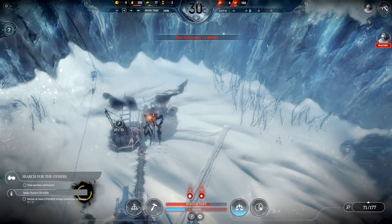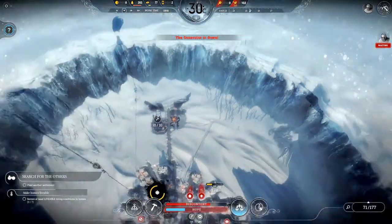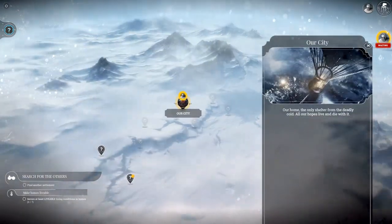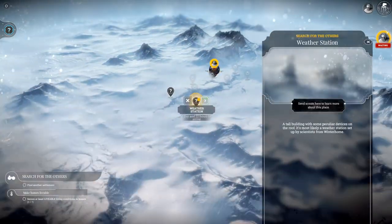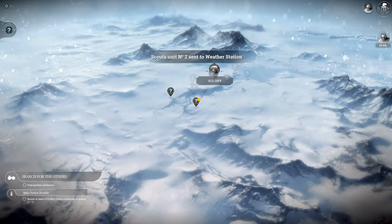Scouts have returned, bringing their resources and their people. Let's send the scouts out a bit further this time — go to the weather station. One day and 22 hours travel time.